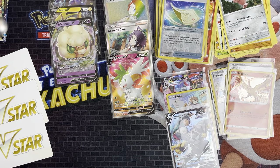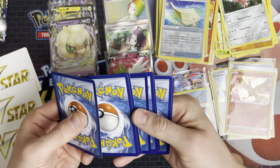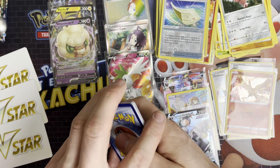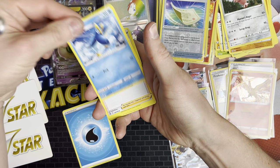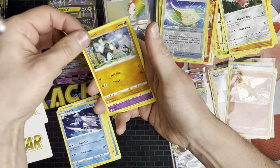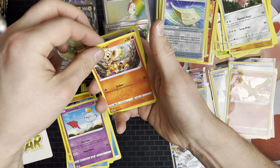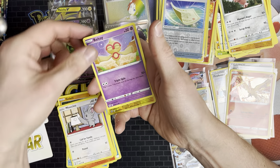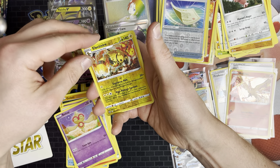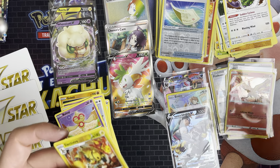We've got a Shining artwork. Code card. So we've got Water Energy, Prinplup, Serena's Care, Beartic, Gullot, Chimecho, Chimchar, Minccino, Baltoy, Electivire — that's a good one because that's a rare — and Tornadus again. Second time today.